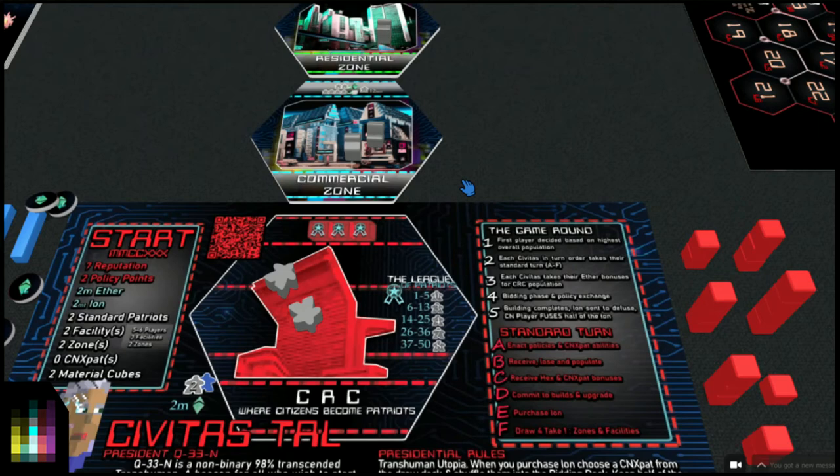That's how we build facilities later. Followed by the least amount of material cubes required for the build. If CNX pat abilities call for placement onto hexes and the AI has them available, move CNX pats to those hexes. If a hex has the CNX pac bonus symbol in the upgrade bar and the AI has a CNX pac meeple in their CRC, move the blue meeple to that location. Finally receive hex and CNX pac bonuses as normal. If a choice arises - like ether or rep - always take rep, unless AI has 10-plus rep and zero of the other, in which case take the other.